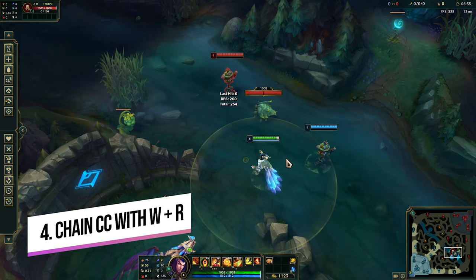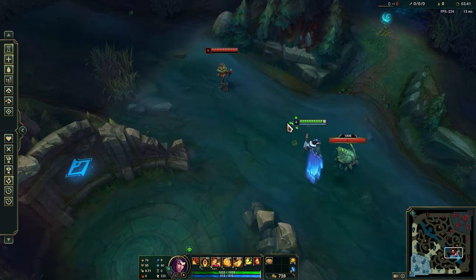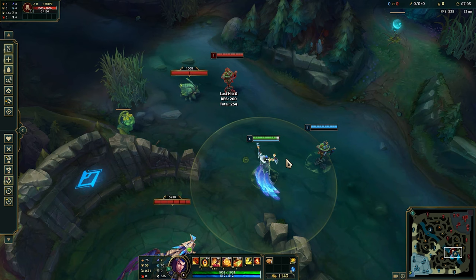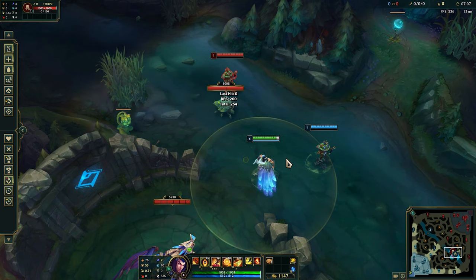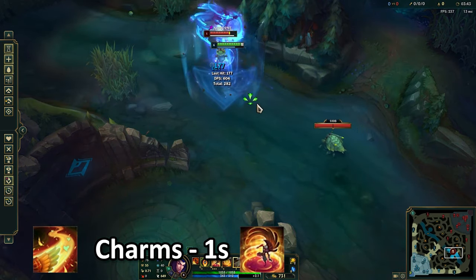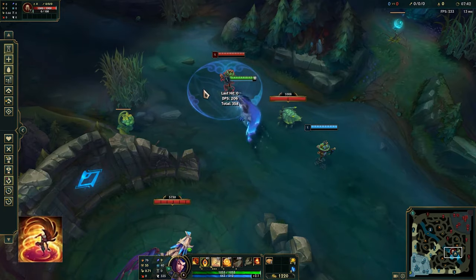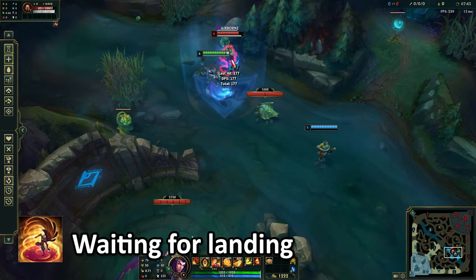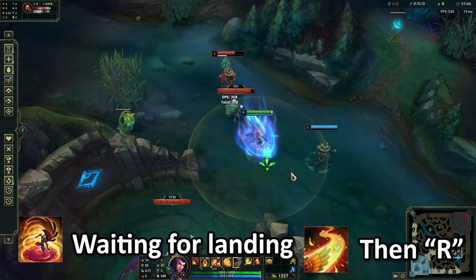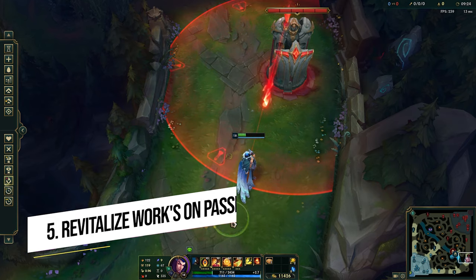Nine out of ten times you'll be doing the standard combo — ulting into W to chain CC the target. However, if you want to extend the duration of that chain CC to the maximum, use your W first, wait until they land, and then use your ult. Your R charms them for one second and your W knock-up hits after about 0.3 seconds, so ordering W first extends the total CC duration. Only do this if you're certain they can't escape your W.